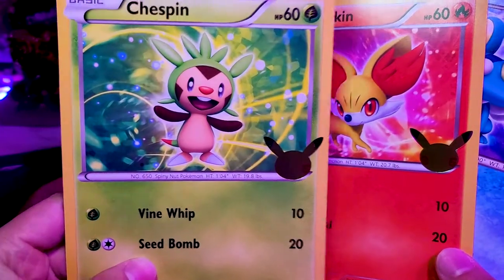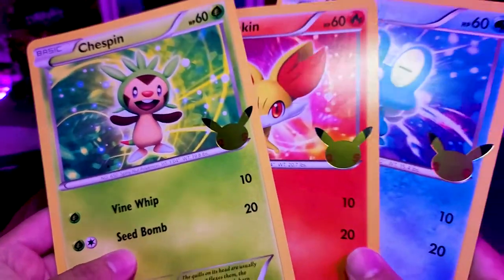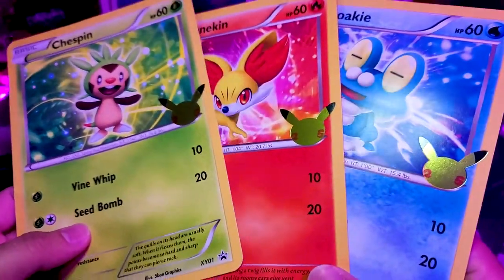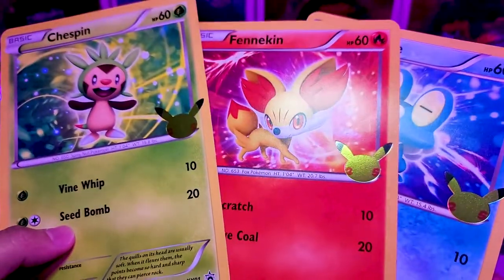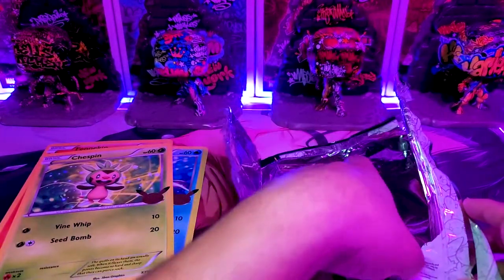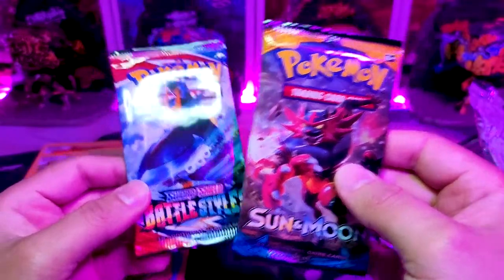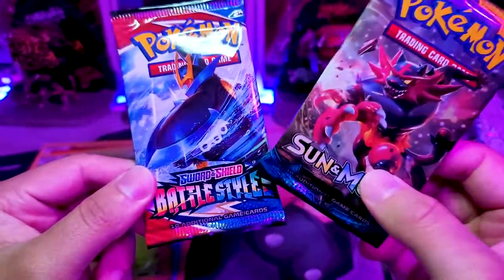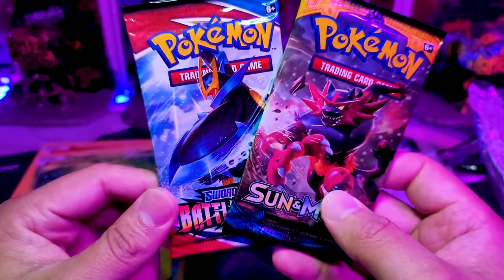Chespin is probably the one I see the least of. Froakie you see a little bit more because of its full evolution. Alright, next we have the packs themselves — packs within the giant pack. I can see this has got to be a Battle Styles and a Sun and Moon, right? I don't remember if the last one had a Battle Styles — it might have had a Vivid Voltage, but I'd have to look back at my videos for that.